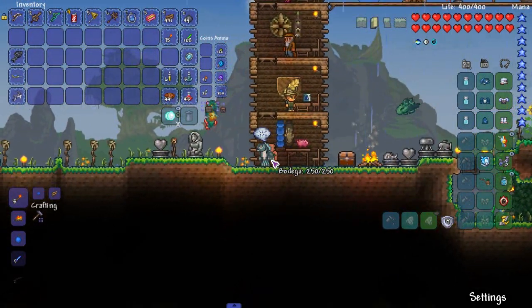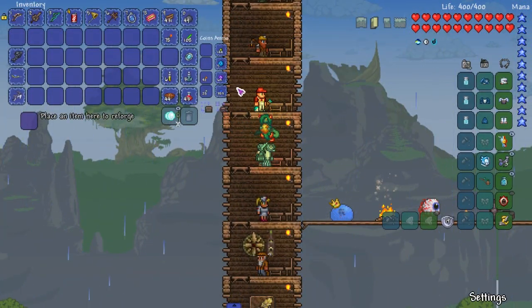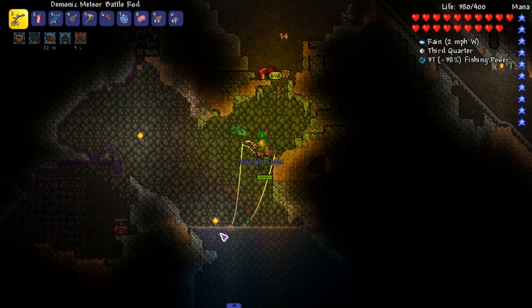I'm gonna reforge some stuff then meet you guys on the ground. We're gonna do some fishing and we'll probably end up going to hell to find a good spot to fish. Which one has more power? Pretty sure the meteor one has higher power than the uncle karius one, at least right now, because we haven't really fought too many vanilla bosses. We're gonna fight a boss this episode - I promise you that. It's probably gonna be the split mod boss, the one called the Spirit.